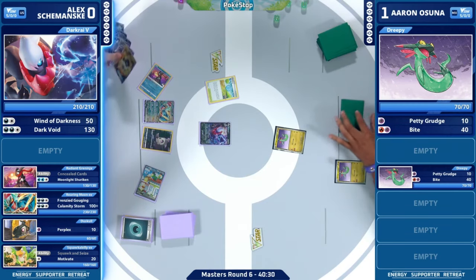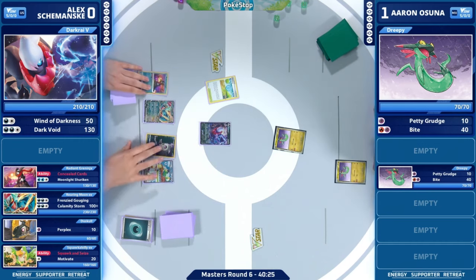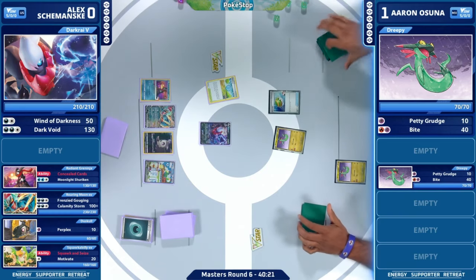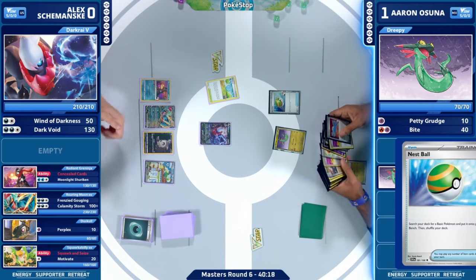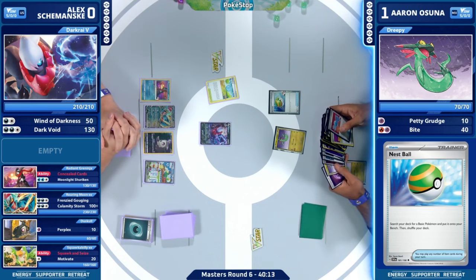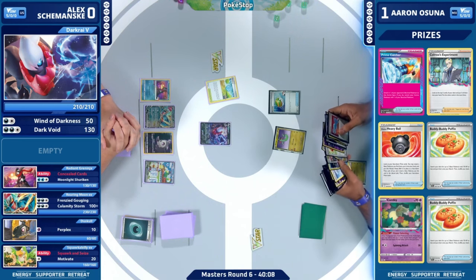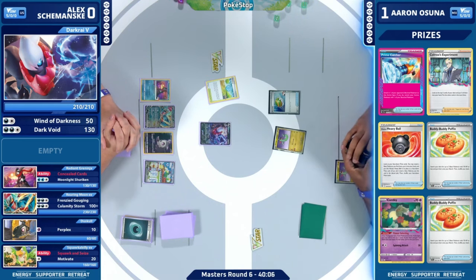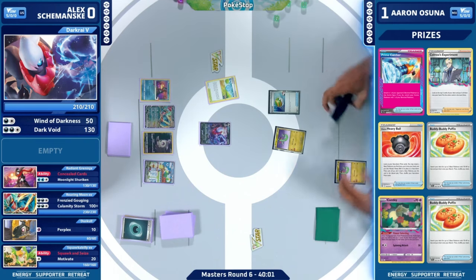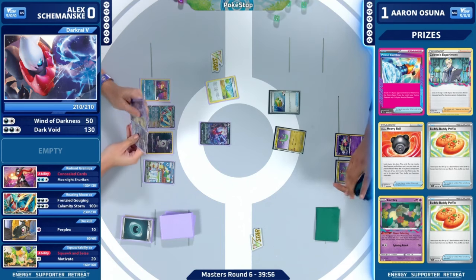Pokestop only gets to draw one card off that Ultra Ball, discarding a Roxanne and another Pokestop. If we have Palpad, not too bad to drop some of our Supporters, but we are going to grab a Nest Ball. Thinking about the second Duskull — definitely not a bad idea. I did see a Radiant Greninja in the deck list too, so I don't know if we want to keep throwing out those energies into the discard so we can use Dark Patch. I think Alex is definitely going to be able to play a game of Pokémon here.